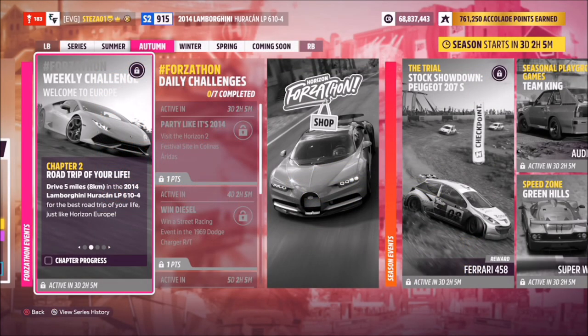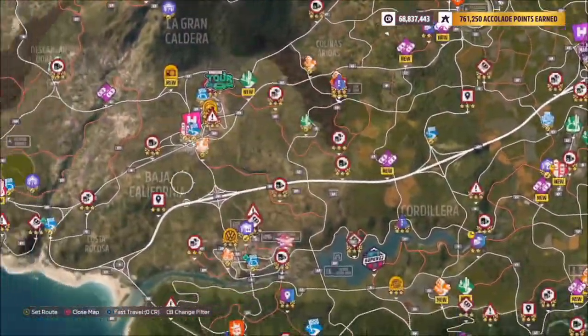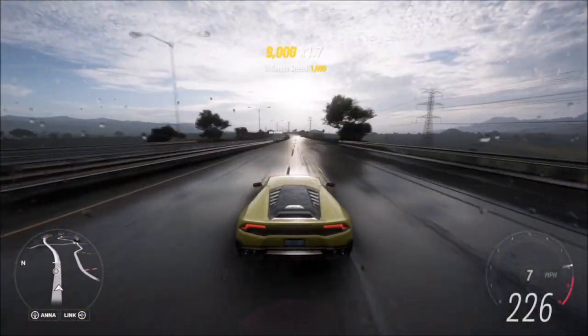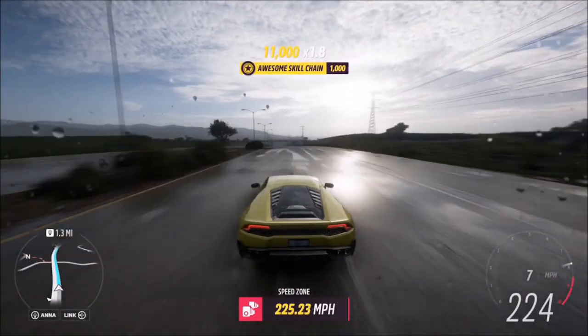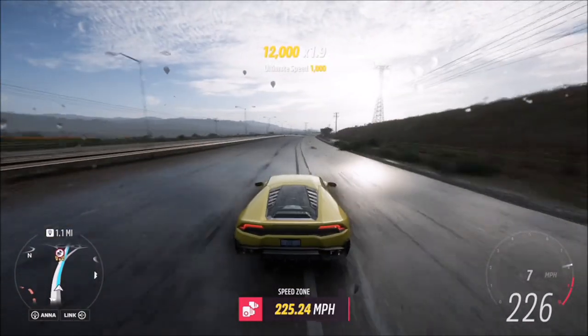The first challenge simply wants you to drive five miles, which is super easy. I recommend heading to the main highway running straight down the middle of the map — you'll rack up miles much quicker hitting top speed. The reason I told you to buy the 'Gotta Go Fast' perk is mainly because of the next challenge, and also because going at high speeds will keep ranking up your skill points at a much quicker rate.